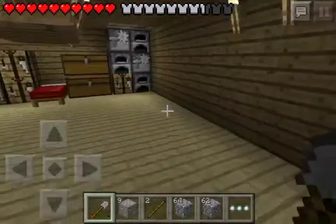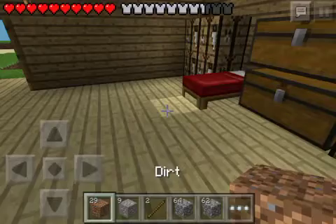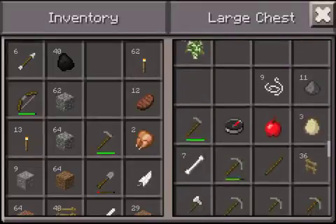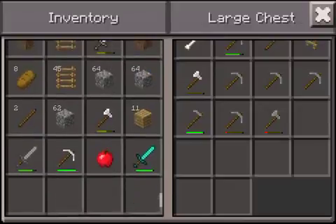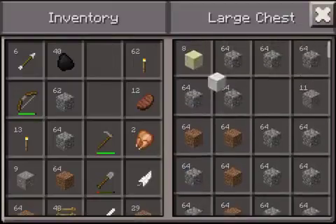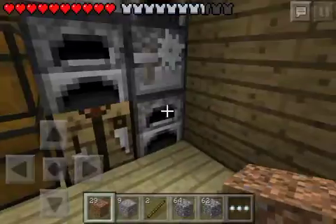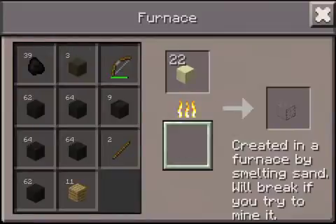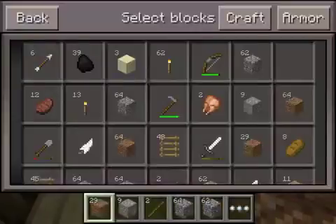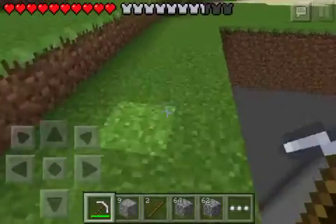We're going to do probably like two things. First, let's see if I have any sand — we're going to give the house some windows. So we're going to let this melt real quick, go down and start ourselves a mine, and then when I come up I'm going to give the house some windows and call it an episode, because I don't have much time to record right now.